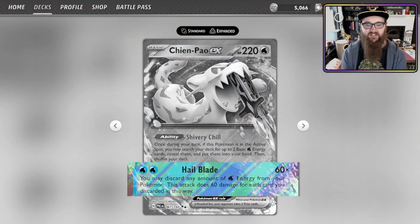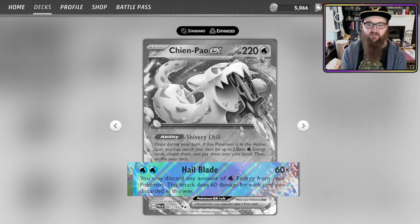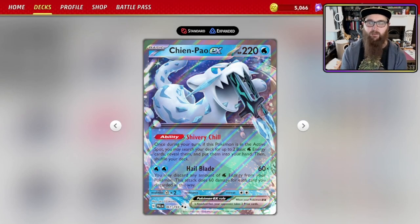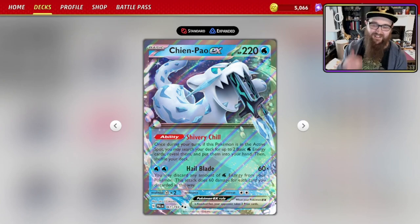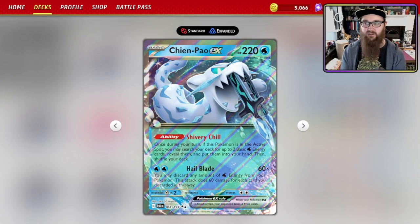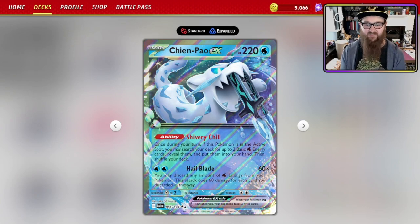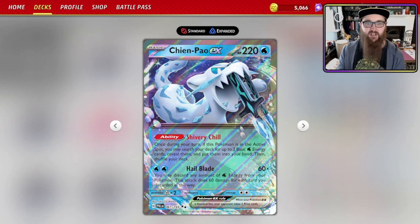And then Hail Blade — it does 60x. You may discard any amount of water energy from your Pokemon, and this attack does 60 damage for each card you discarded in this way. If you've played Pokemon for a while, learning your times tables with Pokemon cards is very important. You've got Gardevoir that does 30x plus 60. There's a lot of having to remember maths, and if you can get these basic ones down, you can speed up games so much.